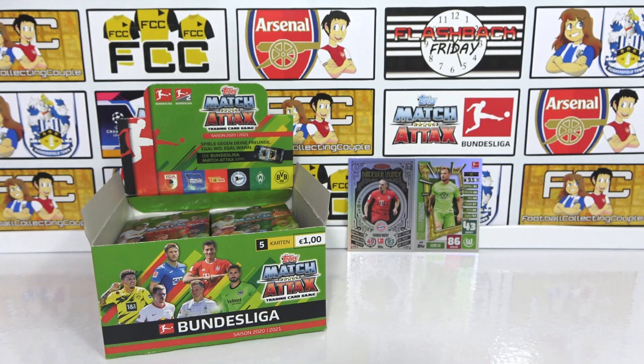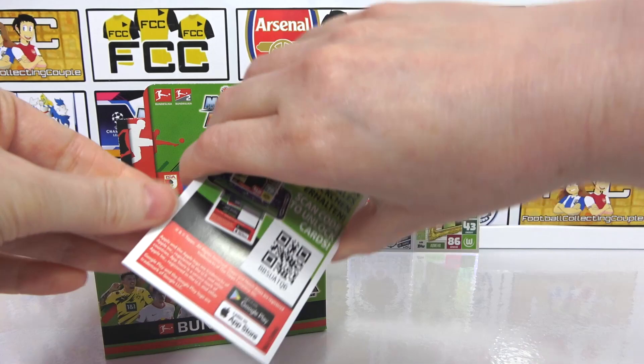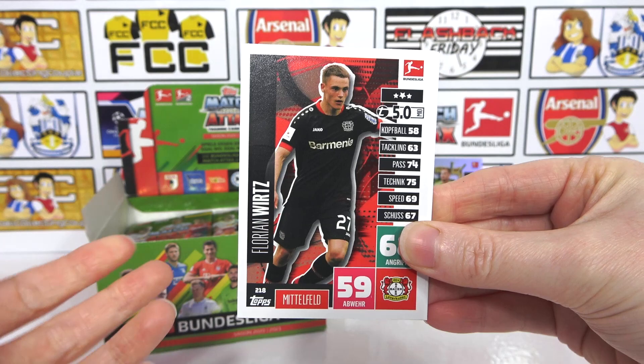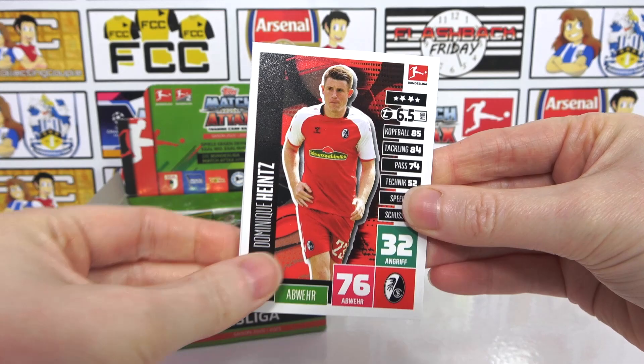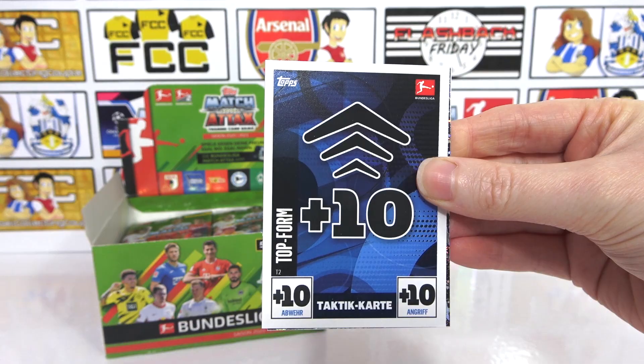You're going to need another one of those for your graveyard — well, he's still a player. David Luiz would be the graveyard. Okay, so we have a Ritz, a Hentz, and then we have a Fulcrook. There's the tactic card — that's actually the first time we've seen one of those. 'Top Form' — very cool. And then the insert for the pack is a Quason star player.